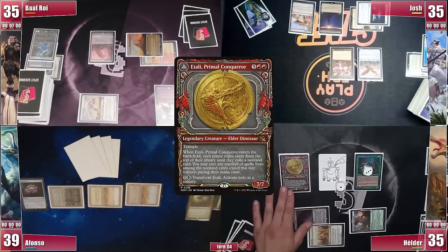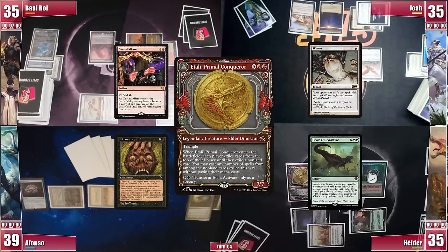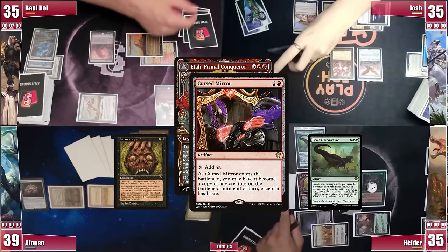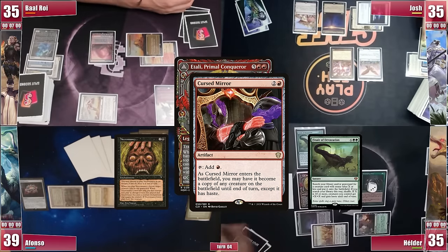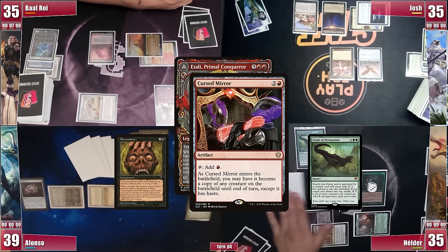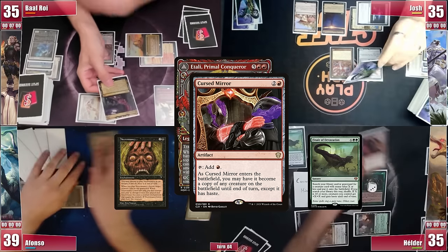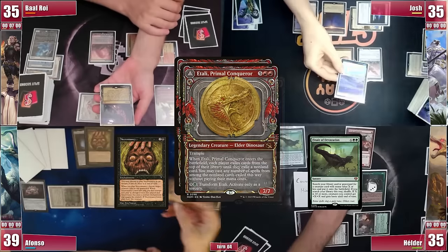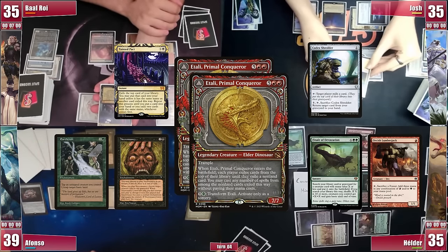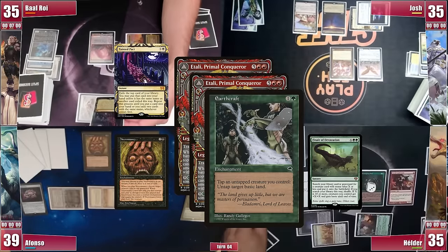It resolves since no one is playing blue, and when it enters everyone exiles the top card of their libraries. What crazy hits! He stacks them — casts Elvish Reclaimer first, then Bolas's Mirror, which enters as a copy of Itali. Due to state-based actions he puts his commander into his graveyard and leaves it there, because just next up in the stack is a Necromancy that only targets once it enters play. But before that he gets another Itali trigger — not as great, but he still gets some mana and a Tainted Pact. He casts the Orcish Lumberjack followed by the Codex Shredder, then Earthcraft.